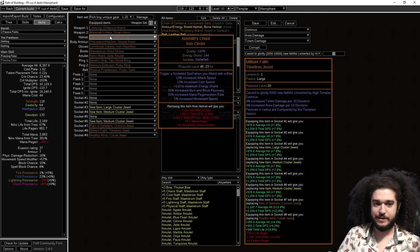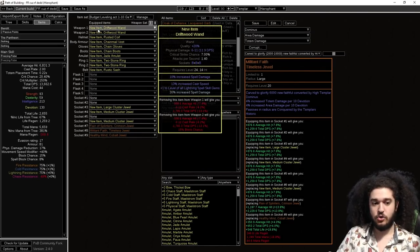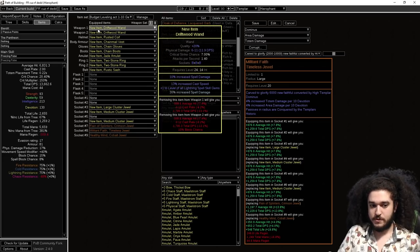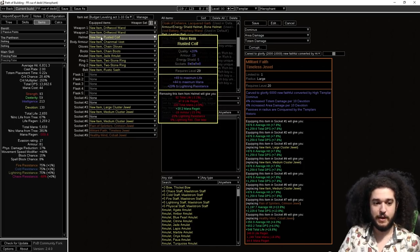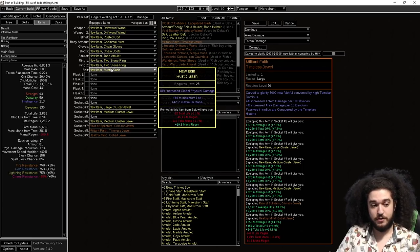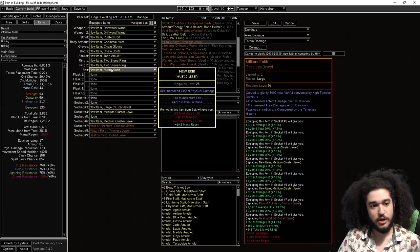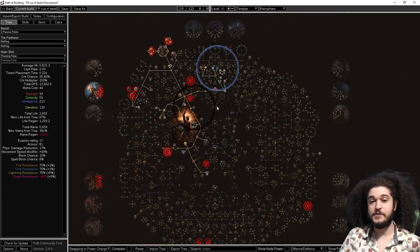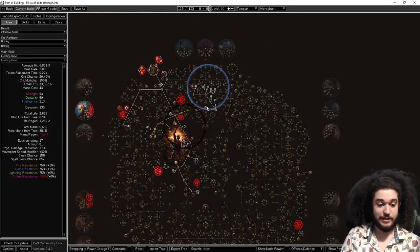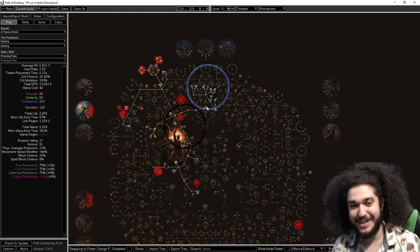For leveling gear — whether rich-boy second character or budget Act 1 through 10 gear — it's very basic: simple plus-one weapons with cast speed and an open prefix for spell damage, life and res on pretty much everything, boots with movement speed. The most important thing is use a Rustic Sash because it gives global physical damage which benefits Storm Burst. I'll drop the Path of Building in the YouTube comments. Let me know what you guys are league starting as — I hope it's successful for you, and I'll catch you guys later.